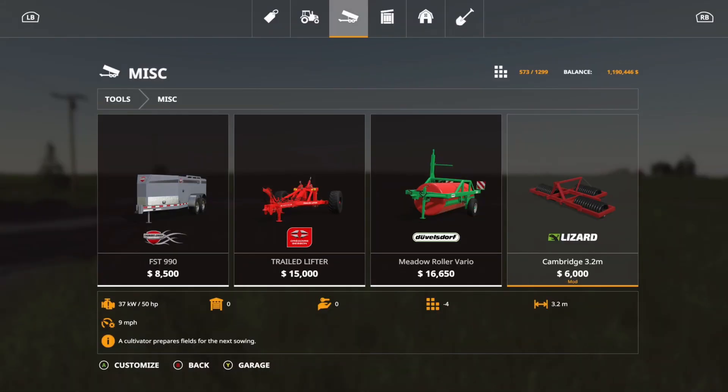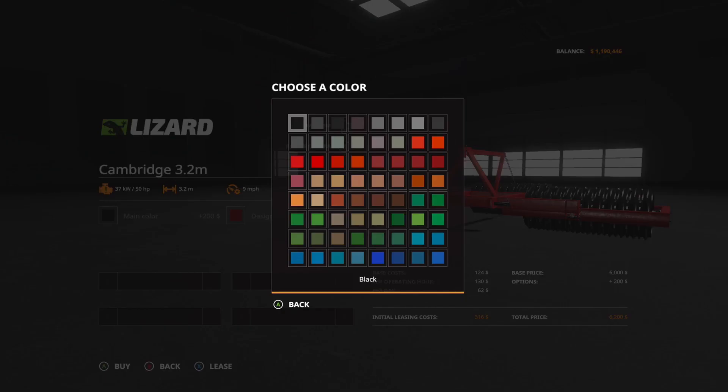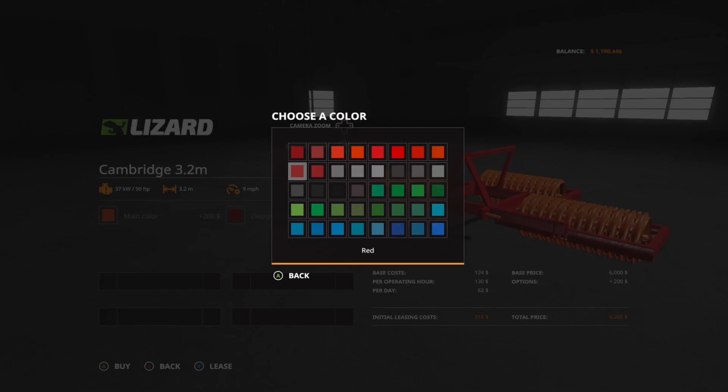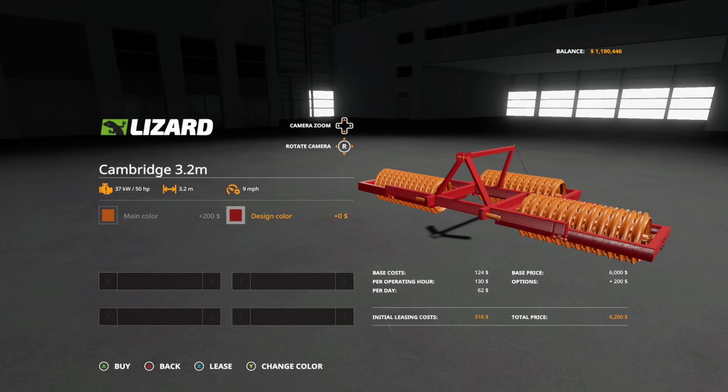We also have the Lizard Cambridge 3.2M, found under miscellaneous. It has 3.2 working meters, four slots, and requires 50 horsepower. It's actually a cultivator that prepares fields for the next sowing. Options include main color in any color you can think of, and design color in blues, greens, grays, and reds. That is the Lizard Cambridge.